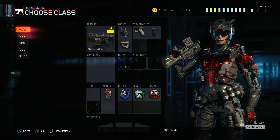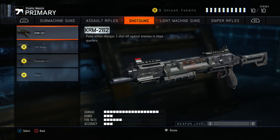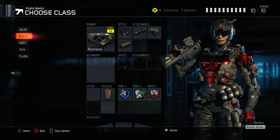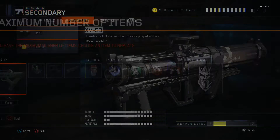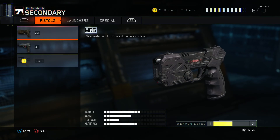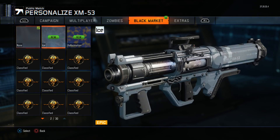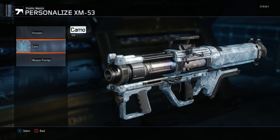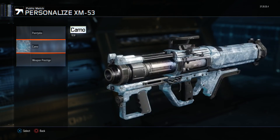I'm actually going to check out… I haven't even unlocked the Argus yet. I'm not really a shotgun fan — I kind of messed around with the KRM in the beta, but not very good with them. I also got the Ice camo. Let me pull up the Black Market. So this is one of the camos we got — Ice is actually pretty cool, you can see it's moving as well. It's like a pretty cool dynamic camo, actually. I really like that they put dynamic camos into the game — it is actually a very, very cool thing.